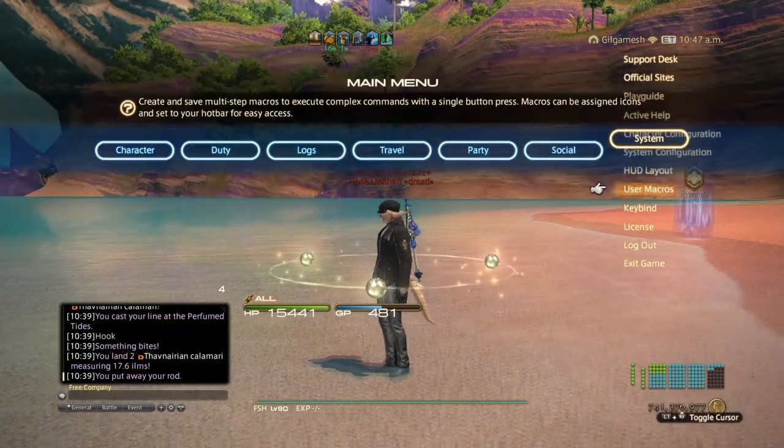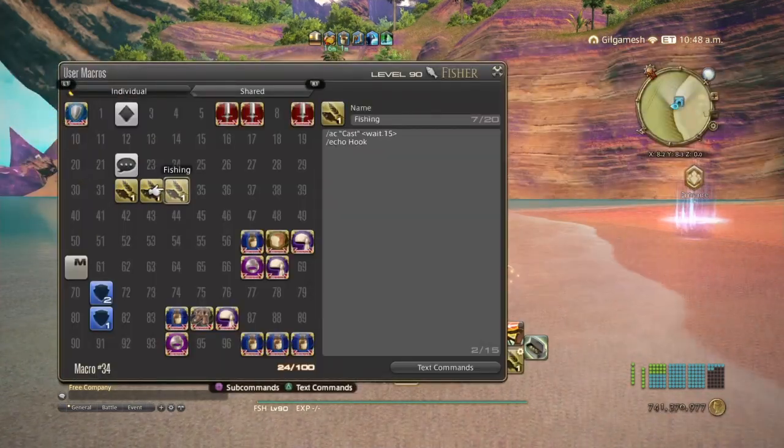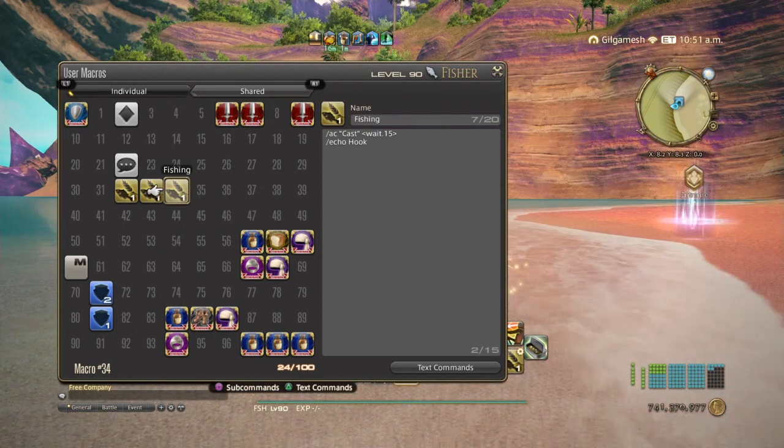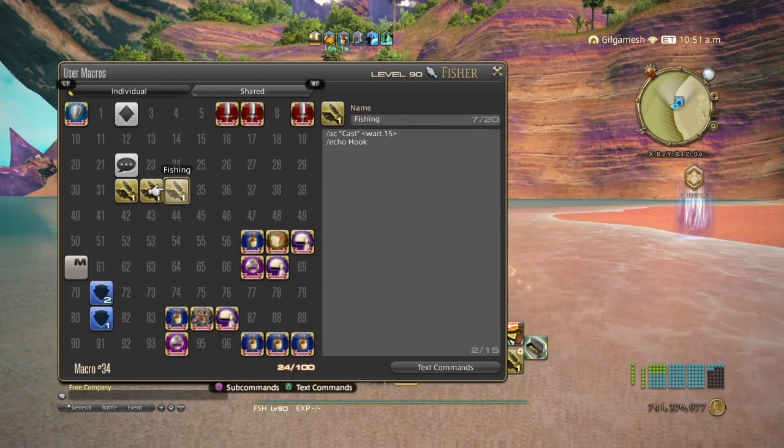The bite window is going to be between 8 and 15 seconds — a little bit past 15 seconds is still in the window. It's going to be a heavy tug, so two exclamation points, and triple hook and double hook will both work.